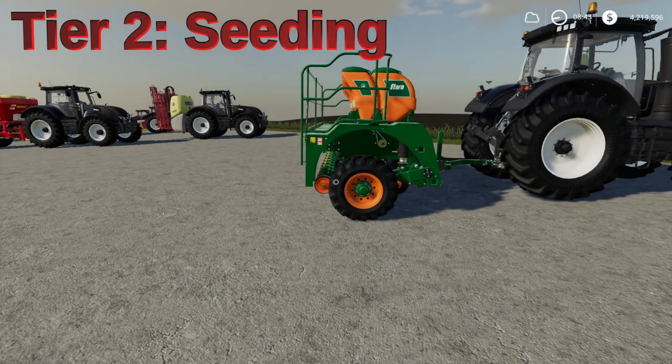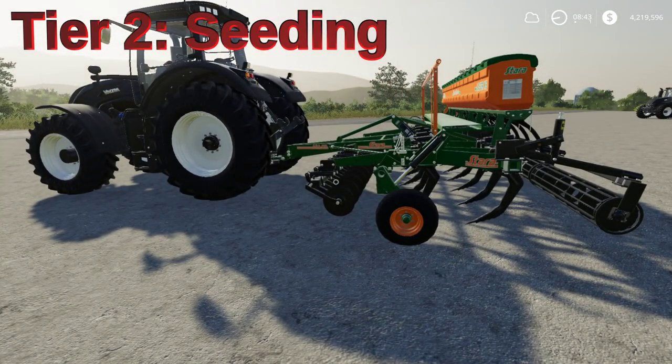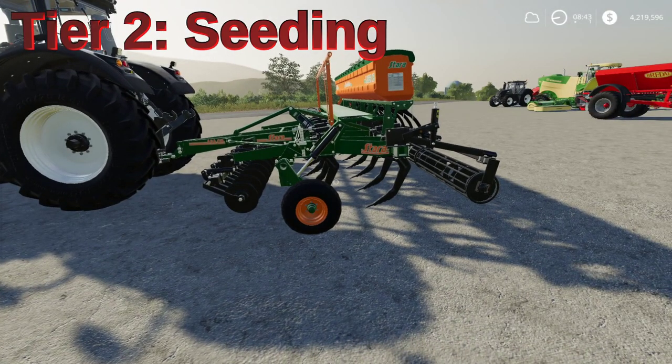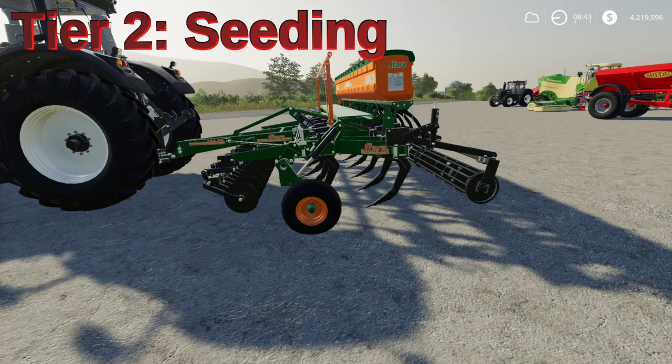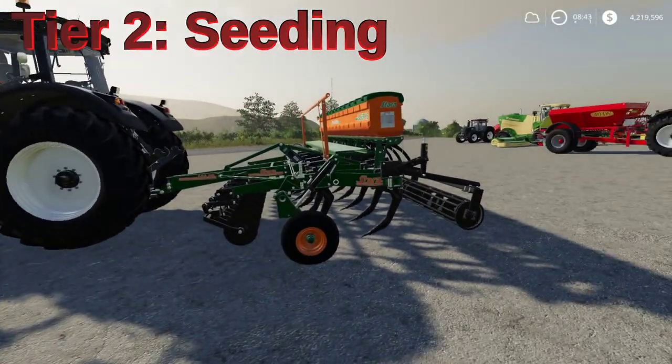However, there is a way to combine Tier 1 and Tier 2. If your field doesn't need a plowing state, you can use one of the Stara machines — there are two in game. This machine is capable of not only cultivating, but at the same time it can plant canola, oilseed, radish, or grass. A unique thing about grass is once it's planted, unless you actually cultivate it again, you will not have to replant it every time — after you harvest it, it'll just grow right back up.